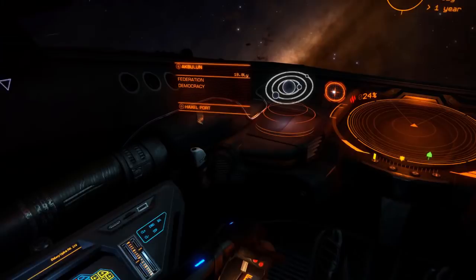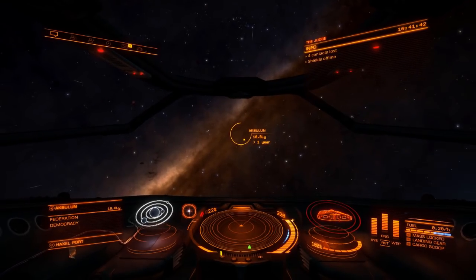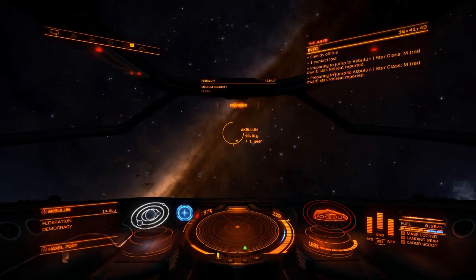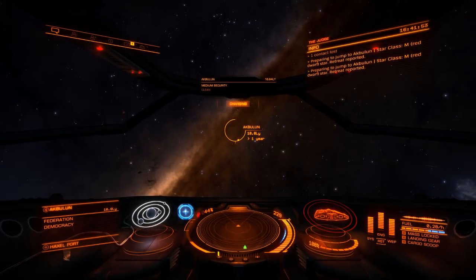You can also take your shields offline as well, since we don't need them — we're not going to see anybody for ages and won't bump into anything. Taking those things offline saves power and makes you run cooler, which is very handy for scooping. I'll show you how to scoop when we get to the next stop.